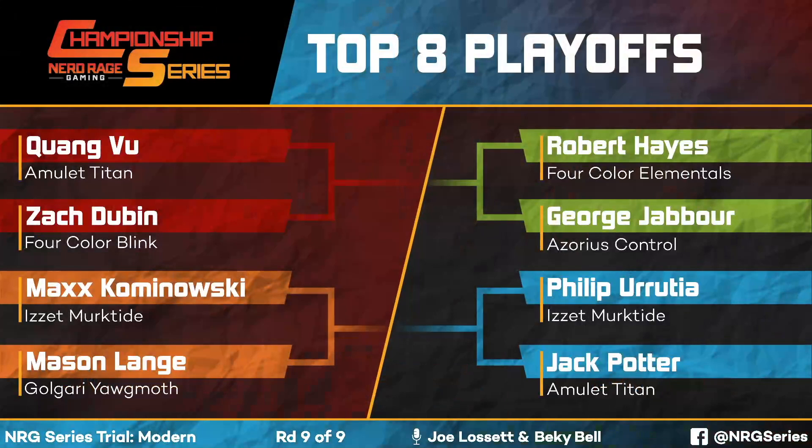All right, it's been a long day — thanks for sticking with us. We've got one more round: the quarterfinal bracket. Out of 272 players, eight remain. Due Vu with Amulet Titan plays against Zach Dubin on Four Color Blink. Max Kominowski with Murktide plays Mason Lang on Golgari Yawgmoth. Philip Urusha with Murktide faces Jack Potter on Amulet Titan — so two Titan decks in the top eight. The match we'll start with is Robert Hayes on Four Color Elementals versus George Jabour on Azorius Control.